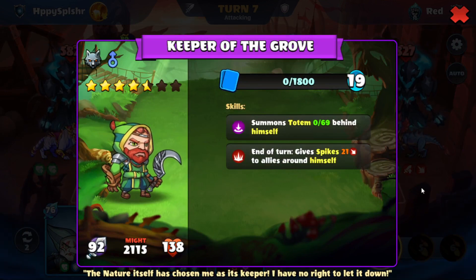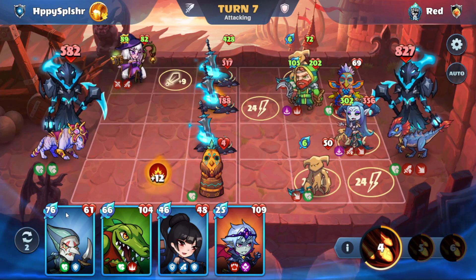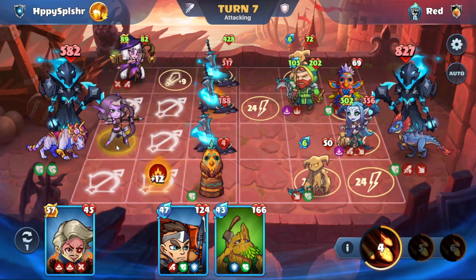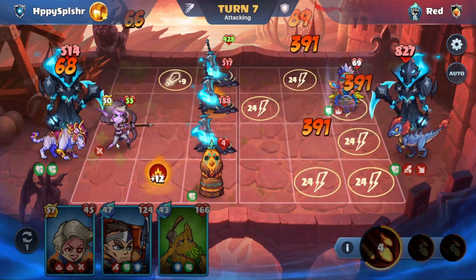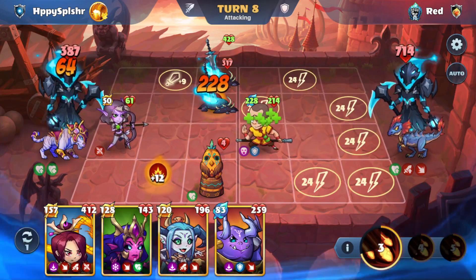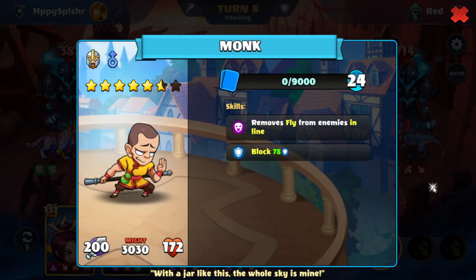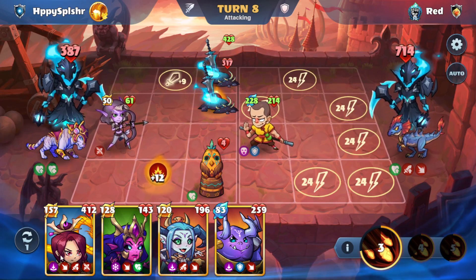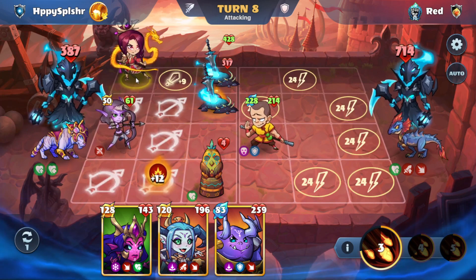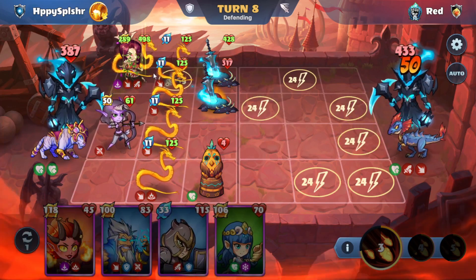We have this Keeper of the Grove with some totems. We want to take advantage of the Soulbinder, so we'll do a shuffle and we do find a range hero — this one also deals damage to a wounded hero. We got rid of one of our range heroes. We are running low on health. We have this Monk here with some Remove Flight. We're going to go with the Tiling Dragon Dance on A1, just to get some Mooshu to help us block, and then also another range hero as well.